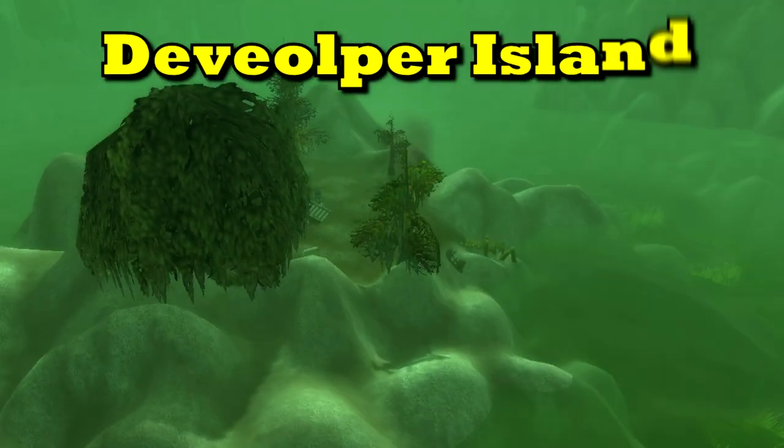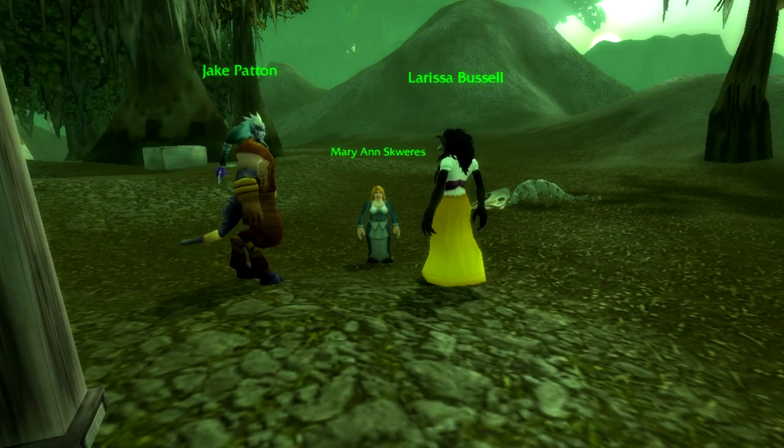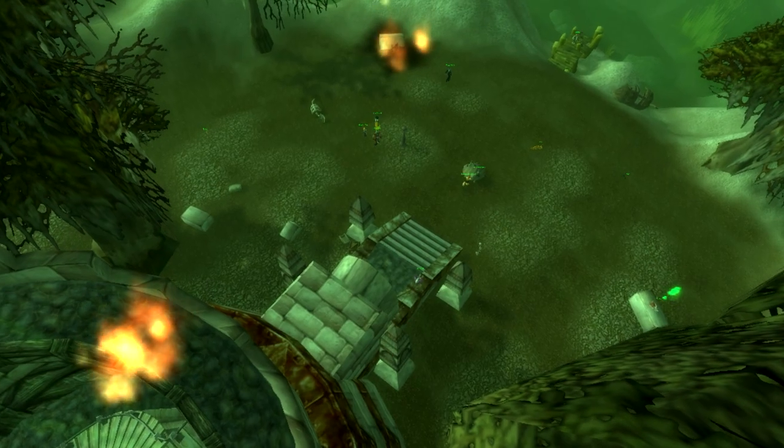In the middle of Lake Dumont in Feralis, there is a small island with a destroyed mage tower and various NPCs, each named after a person from one of Blizzard's development team.